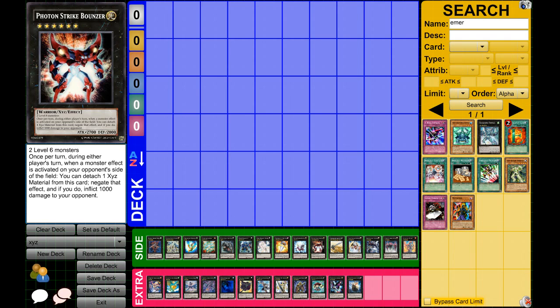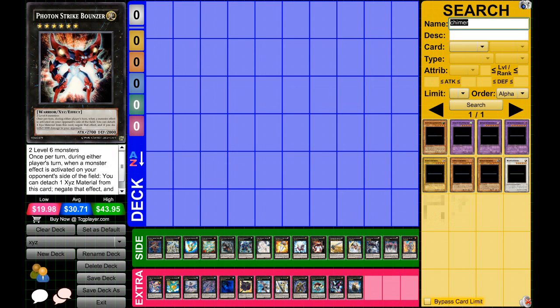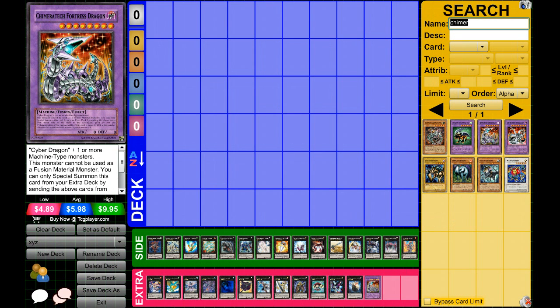As for fusions, there's not really anything staple that every deck would want to play — except for Chimeratech Fortress Dragon. It requires Cyber Dragon plus one or more machine type monsters, and you can use your opponent's field to do this. So if you have Cyber Dragon and your opponent has machines, you can just make it. Realistically fusions aren't seen in every extra deck, but Chimeratech is the only one I'd say people really side or main in their extra deck.